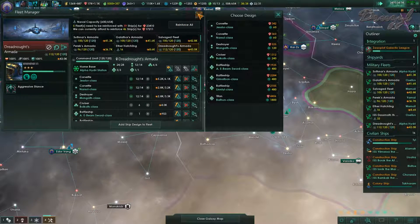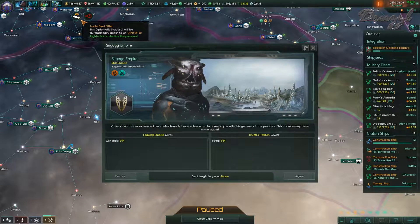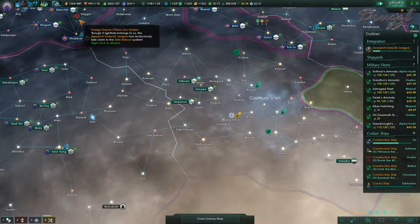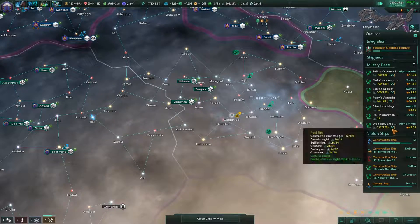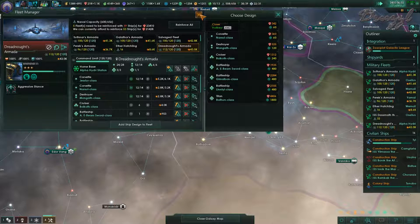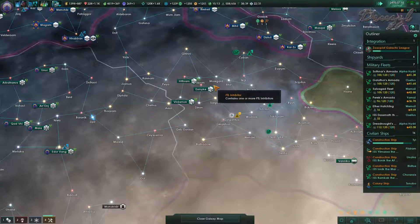We also need a little bit more to reinforce. Trade deal: minerals for food — I'll do it twice, sure. The Zackpot Galactic League, which we're integrating because they're being annoying, have laid claim to another system. Looking at the fleet manager, we need 23,000 to reinforce everybody — all 59 ships. That'll put us at 600 out of 656. I could make another fleet — it'd only be like a 50-ship fleet, but I could.